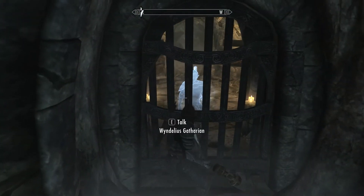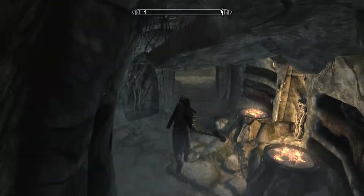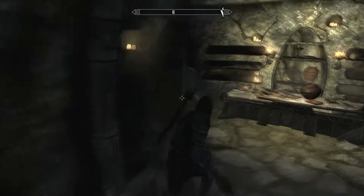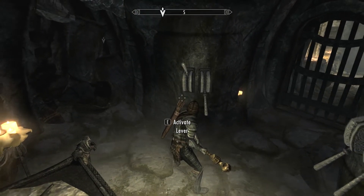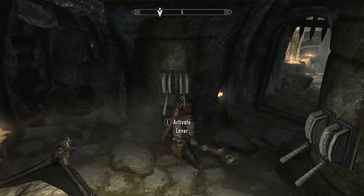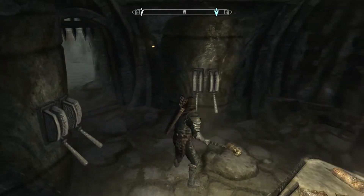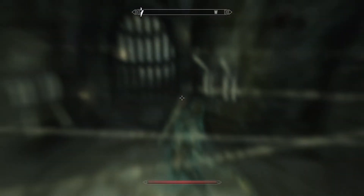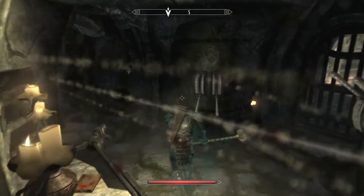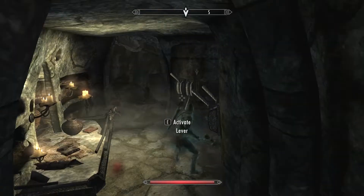I had this ghostly apparition saying 'hey, you better leave.' So looking around, I didn't find anything on the tables, and I had to figure out what order to flip the switches in. Don't flip that one or you'll get a bunch of poisonous arrows shot at you — you need to flip that one, and you don't really need to flip the other one.